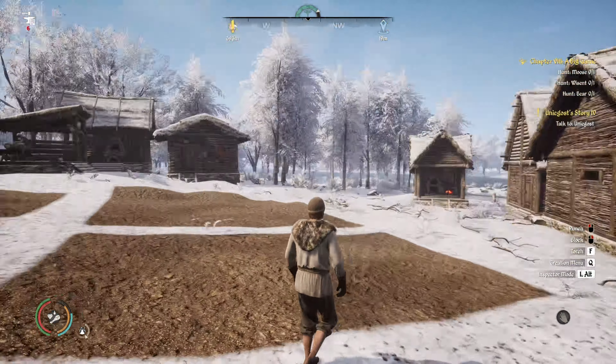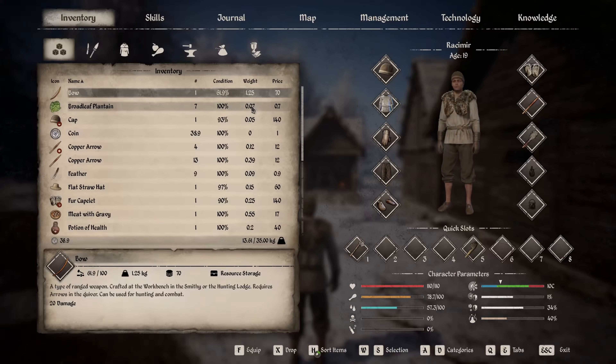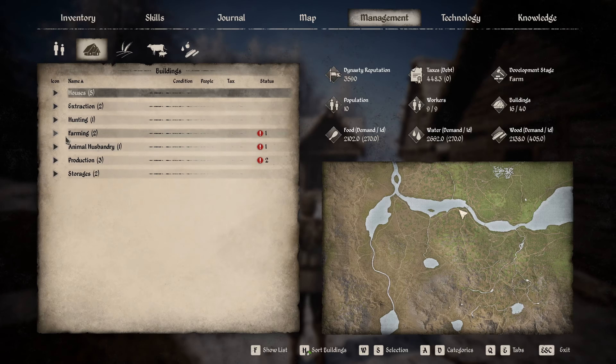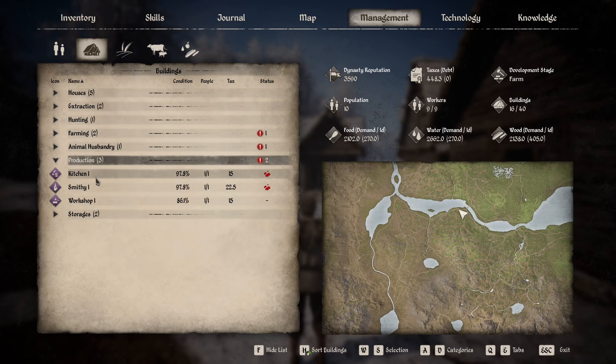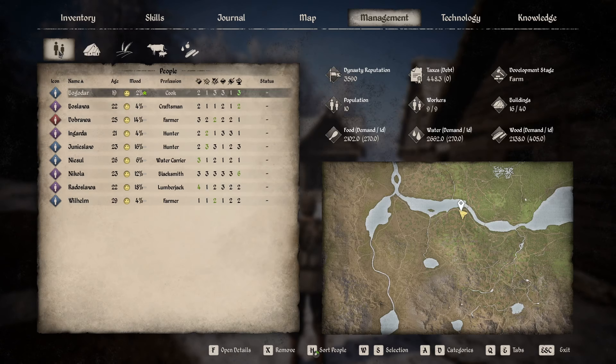We have somebody over here — did I set somebody to work? I don't even know what I've set everybody to do anymore. Production, kitchen — you have Bogodar, right. Everybody seems to be pretty happy, they're all going up. That's good.